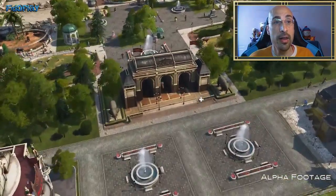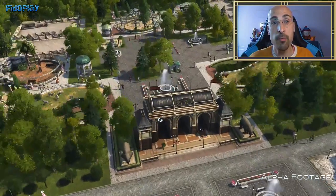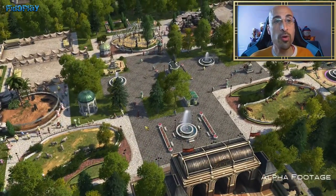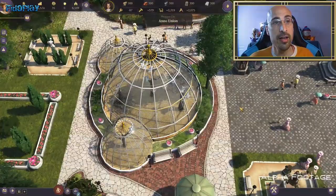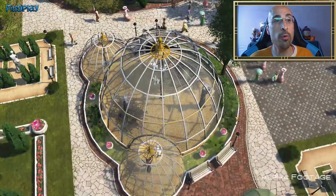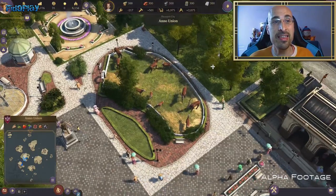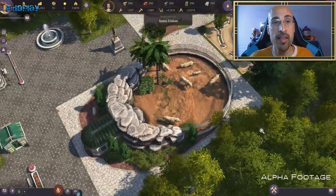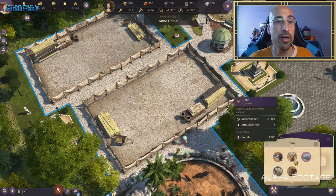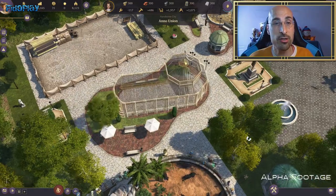En anteriores entregas de la saga Anno había grandes edificios especiales que aportaban bienestar a la población. En esta entrega también tendremos un gran edificio para los turistas: vamos a poder construir un gran zoo en la ciudad, y este será de construcción modular. Nosotros podremos decidir lo grande que es y la cantidad de animales que albergue, añadiendo más o menos hábitats.